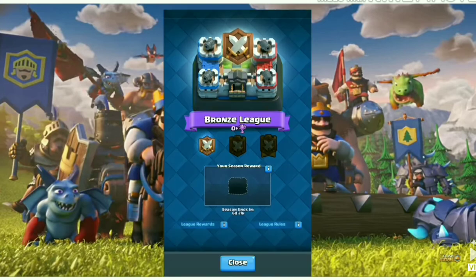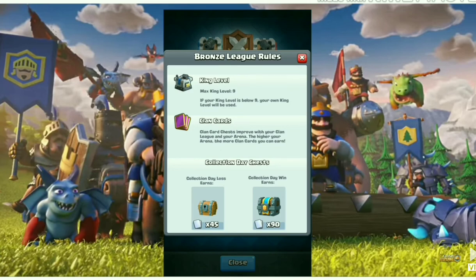Here are the league rules for bronze league. The max king level is 9. If your king level is below 9, your actual level will be used. But if you have a level 12 king, you will still be capped at king level 9. Clan cards improve with your clan league, so the higher your league the better the cards.